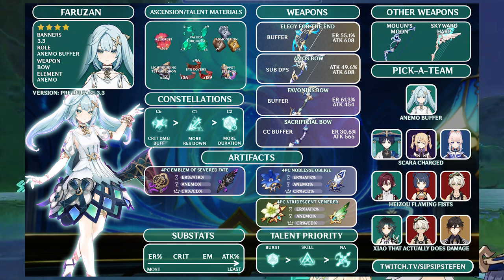When it comes to weapons with Farozan, you have a few options, though many are likely held by other party members. The top option is Elegy of the End, giving party-wide elemental mastery and attack percent. Amos' Bow works for more personal damage with charge attacks and synergy with the A4 passive. Skyward Harp works similarly for A4 passive damage. For a more supportive role with high uptime on anemo shred and the damage bonus, go with Favonius or Sacrificial Bow. You could also use Mouun's Moon to take Farozan's burst damage to the next level.